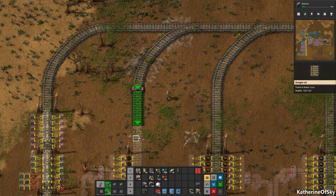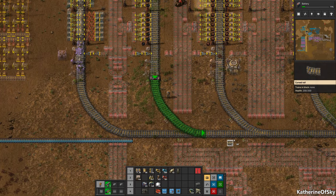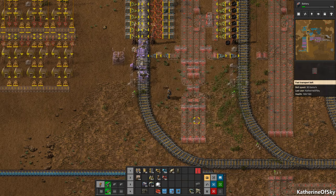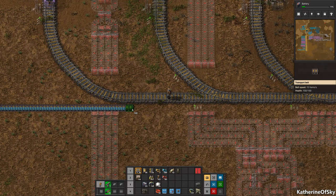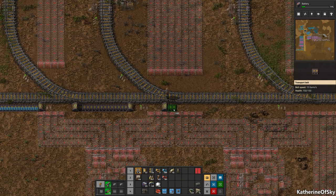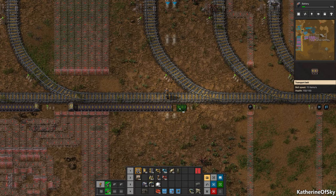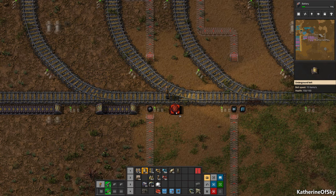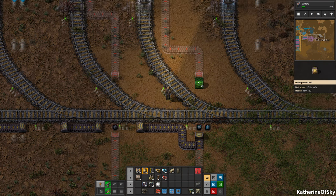All right, let's go this way and go down. So now we need train stops - which did we pick up any? No, of course we did not. Why would we pick up train stops for God's sake? All right, let's take this stuff down. These are the solar panels and accumulators. Just using undergroundies to go over the signals because we do actually need these signals there. Don't think we can do without them.